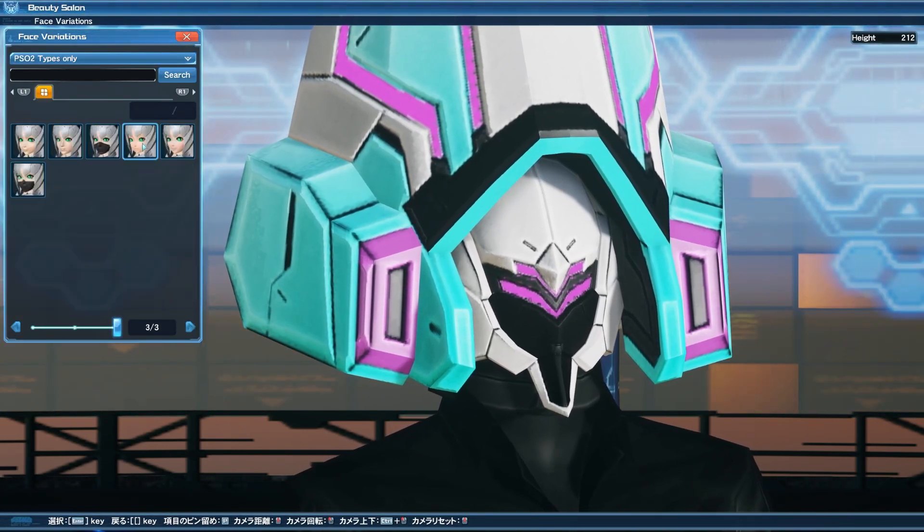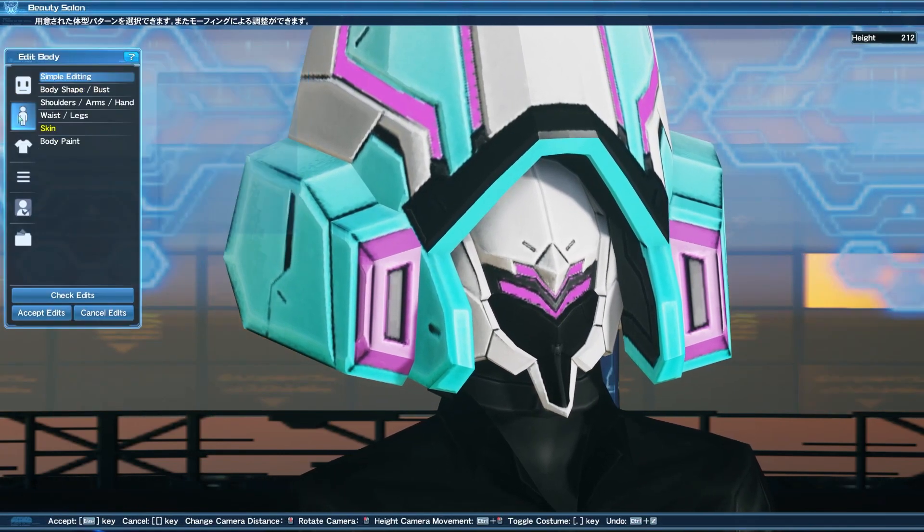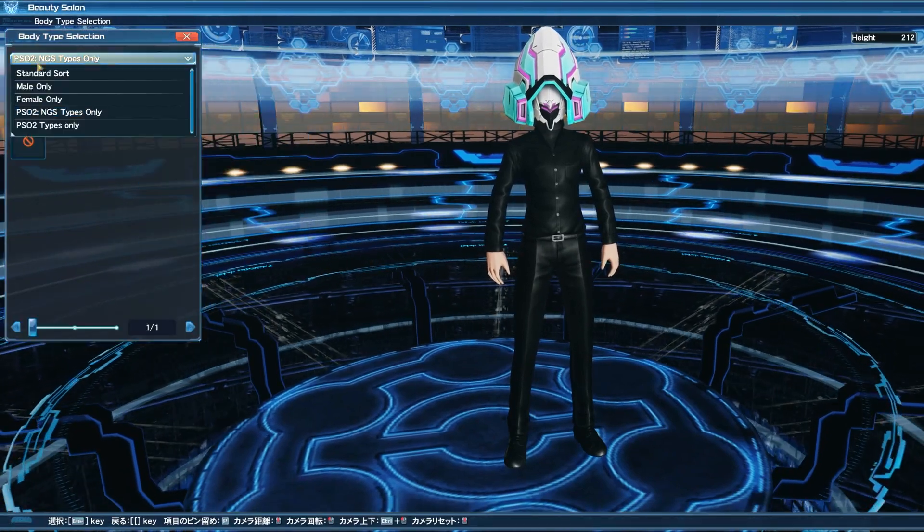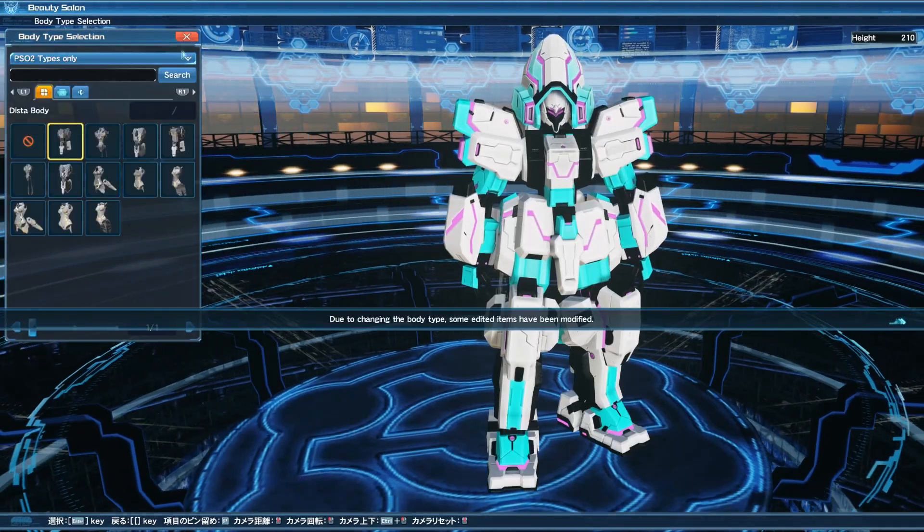The other cool thing about playing a cast is you actually have a little bit more degree on which parts you can color. By going into the color part settings, you can go into the four subcolors that you're able to recolor, as opposed to what you were able to do before.